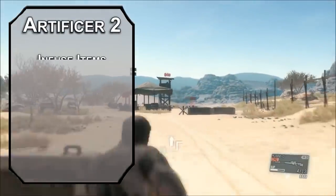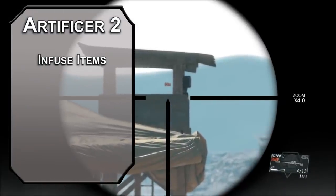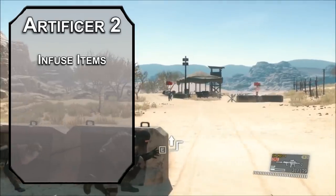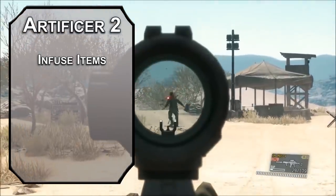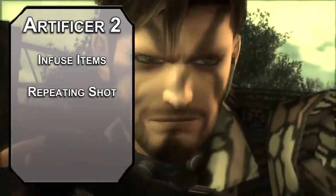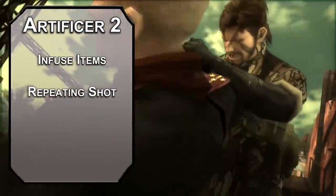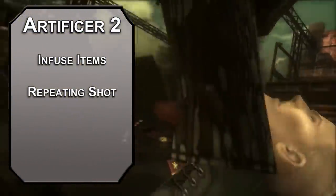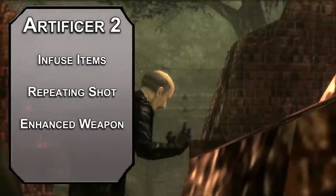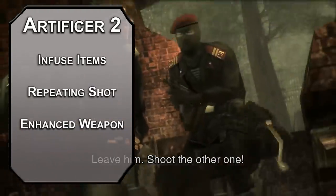Second level artificers can infuse items, letting you make some common objects into magical objects at the end of a long rest. You know three infusions but can only make two infused weapons at a time, switching them out on long rests. Repeating Shot lets you make a ranged weapon magical, gives it +1 to attack and damage rolls, and you can ignore reloading or ammunition uses with it — unlimited ammo may be an easy mode feature, but hey. Enhanced Weapon makes any weapon magical, adding +1 to attack and damage rolls and letting you ignore resistances to non-magical damage. Put this on your knife and you can cut through anything.